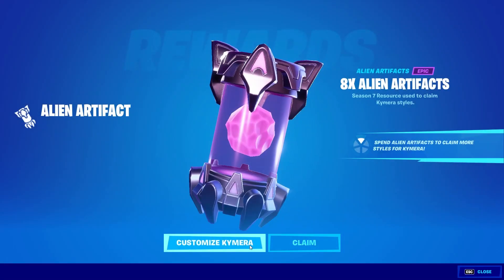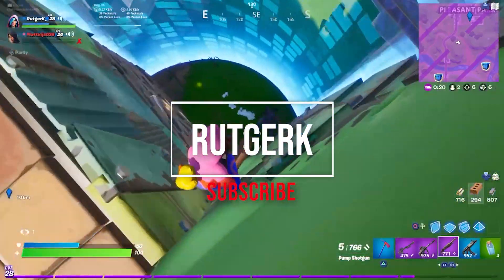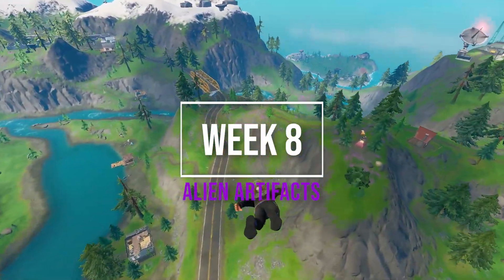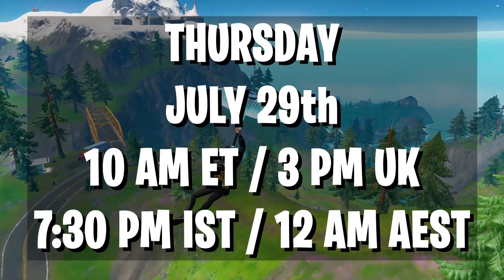If you want to know where to find the week 8 artifacts, go check out the rest of the video. Every week, new alien artifacts show up on the island. You will need them to unlock many styles for the Kymera skin. They will show up on July 29 at 10 AM ET.